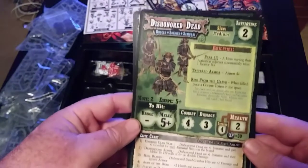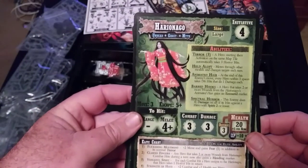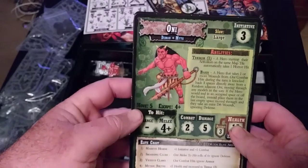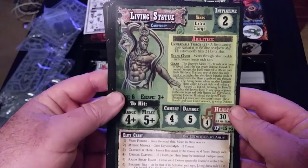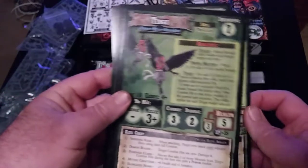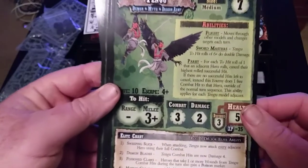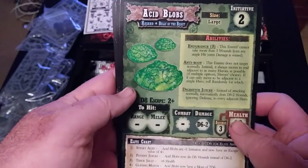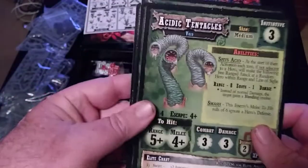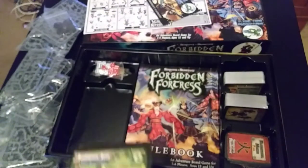Let's take a look at some of these baddies. We got the dishonored dead — look pretty scary. The harryon-nango — obviously I do not know anything about pronunciation. The oni. The living statue, which I believe was filmed in Hot Fuzz. The tenju — look at the initiative pop of seven, little flying birds, pretty scary. Not bad to hit either, three or higher. Acidic blobs, acidic tentacles, and back to dishonored dead — those are the enemy traits.